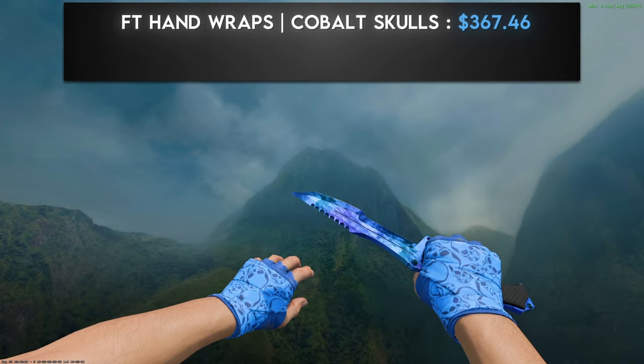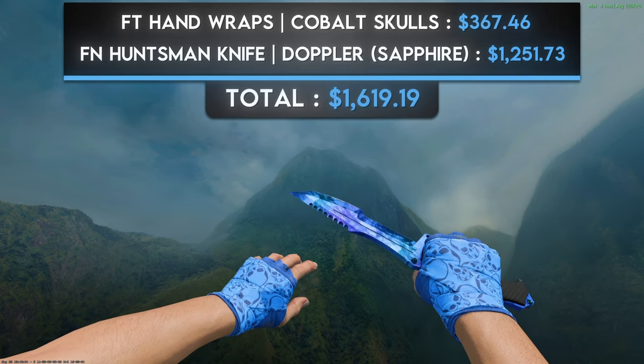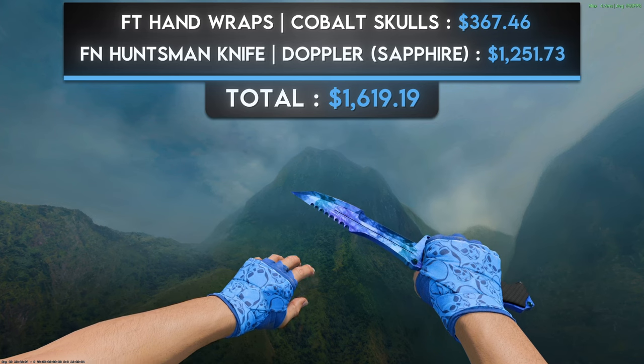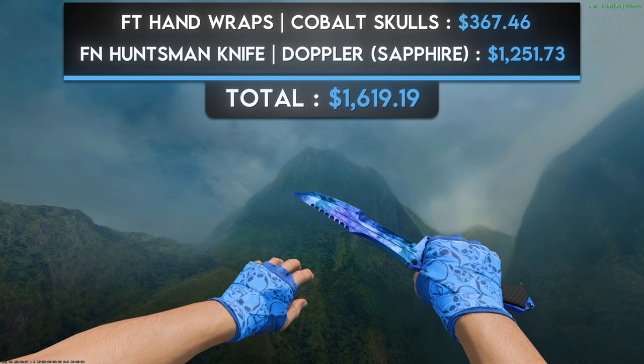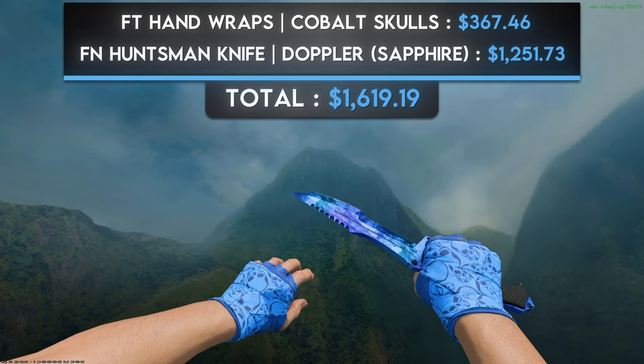The second blue combination is a pair of field-tested Hand Wraps Cobalt Skulls and a factory new Huntsman Knife Sapphire. The Cobalt Skulls are the only gloves that pull off the common blue color better than the Polygons, and what better knife to pair with them than a Sapphire? The Huntsman knife is criminally underrated overall. The fact that you can get such a radiant blue combo for less than $1,700 is honestly quite surprising.